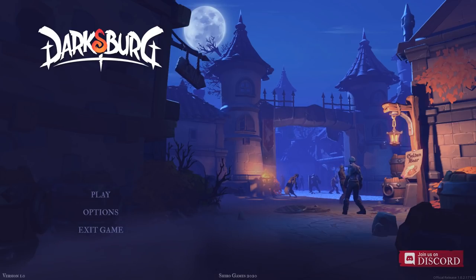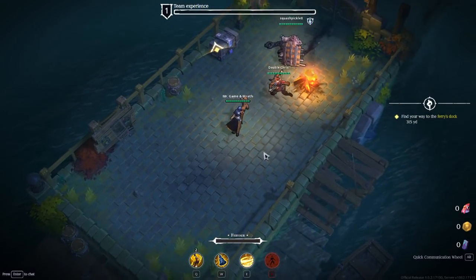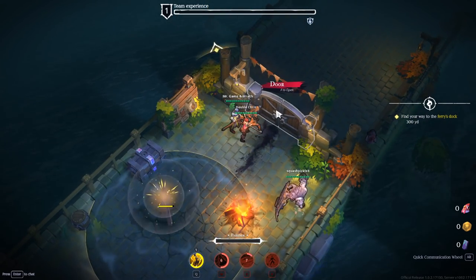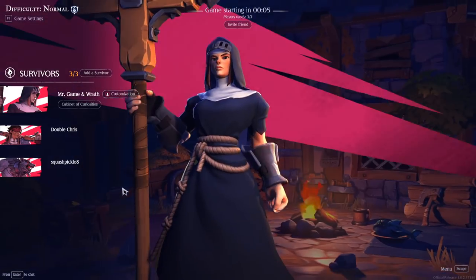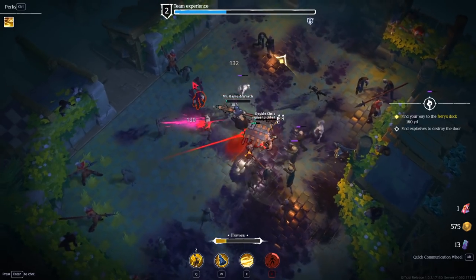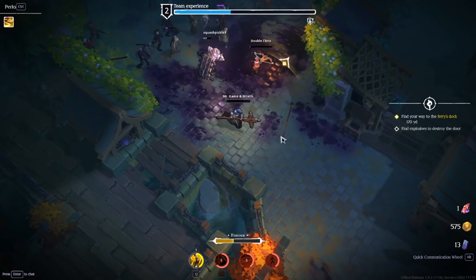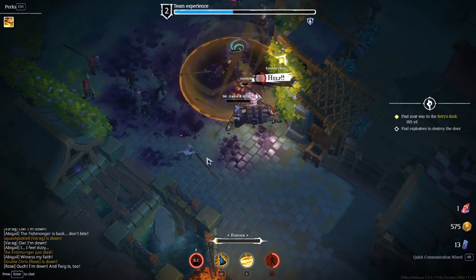Darksburg is a co-op Diablo-style roguelite. You can play alone, but I recommend bringing some friends because this game is tough. Everyone will pick a character to play as, and then you'll be put into a procedurally generated level together with a mission to complete — like fight your way to the docks. You have abilities to help you through, and you don't have to worry about mana, only cooldowns. I played as the Battle Nun, who had some pretty fun moves at her disposal. As a team you share experience, so you level up together, and the perks you can pick from when you level up are random every time. Health items are rare, so you'll have to keep each other safe. While playing, you'll earn a special currency which you can use when you die to buy perks to equip on your character to make things a bit easier.